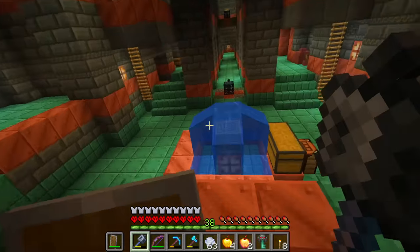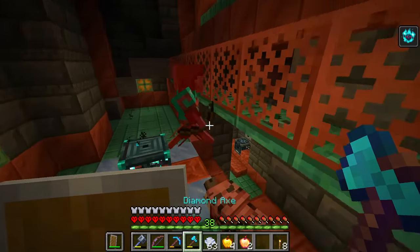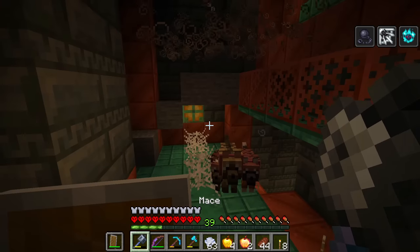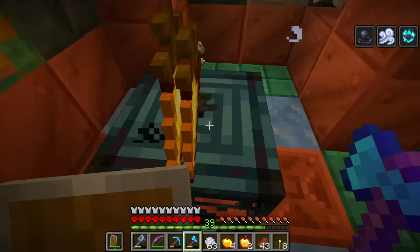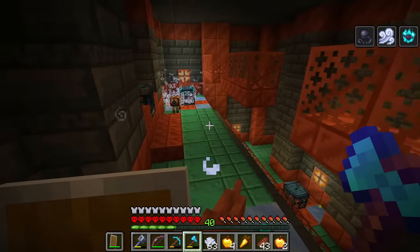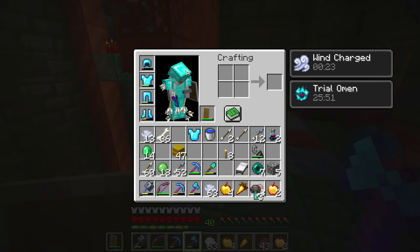I challenge you, skeletons with armor. Spider webness - okay, bring it on. Ow, poison? Why was I poisoned? Where did that come from? Oh yes, another key. Get out of here, skeletons. I can't see through all these particles. Get the strays, dogs. All these potion effects everywhere are crazy. When will it end? There are so many strays. We've got another key - so much loot, I can't keep track. We've got three ominous keys now.